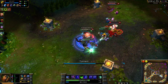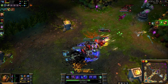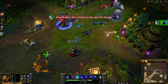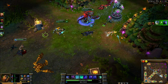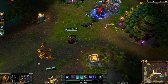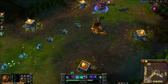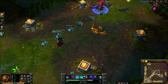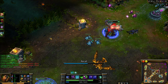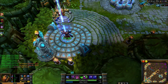Now for team fighting with Swain, you're basically going to go in after the tank and target the first weakest champion you see, such as an AP or AD carry. Just remember you are not the tank, so do not initiate, because even with your ultimate on you will melt if you are fully focused. Your role will be to CC the person you are targeting while CCing everyone around you at the same time. Remember to watch your mana in the middle of team fights because you're useless without it.